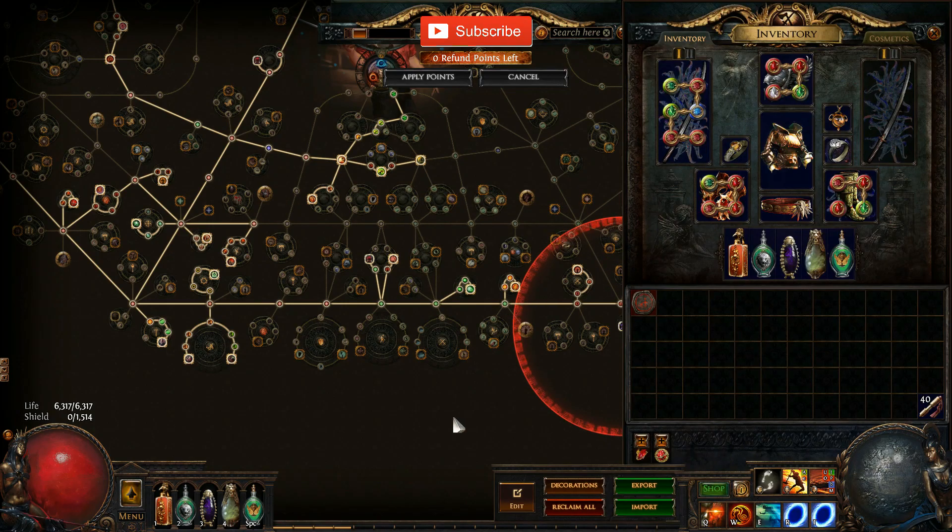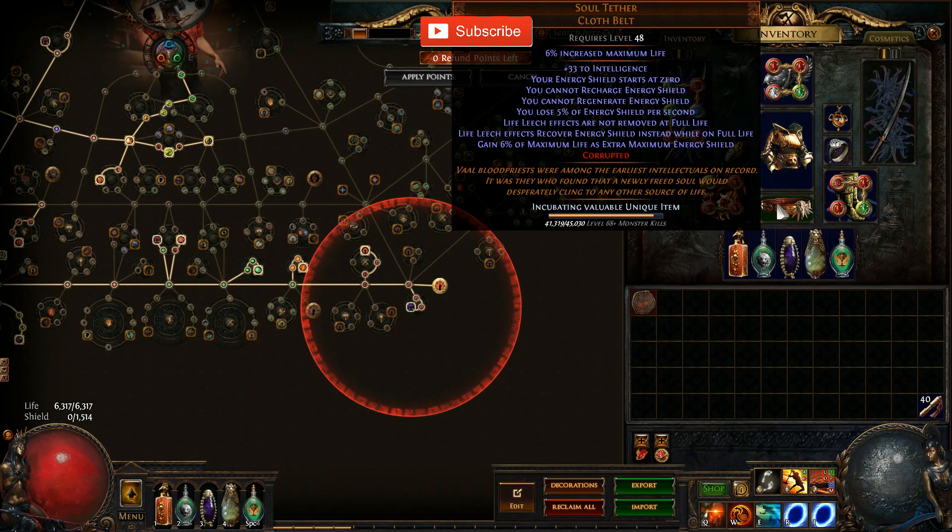First off, let's start with the Soul Tether. It gives us intellect, which is very good for cyclone because we need a lot of intellect, so that takes care of that. If you corrupt it you can get a good corruption like I did. It's not a super expensive belt — it's like one alchemy or one chaos — so you can just mass corrupt them if you want. There are a bunch of mods here we don't really care about that won't affect us very much.